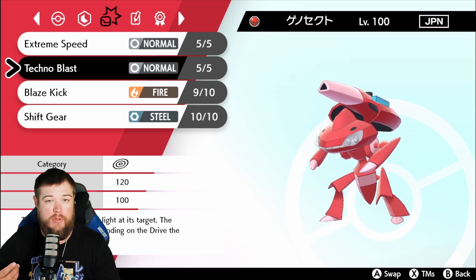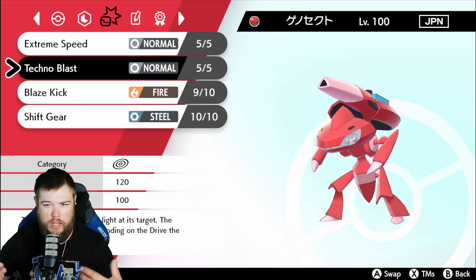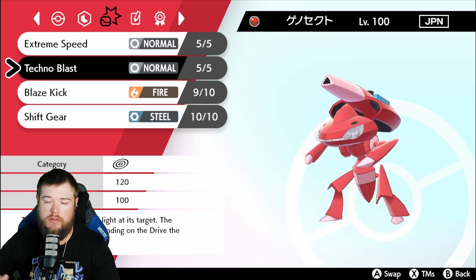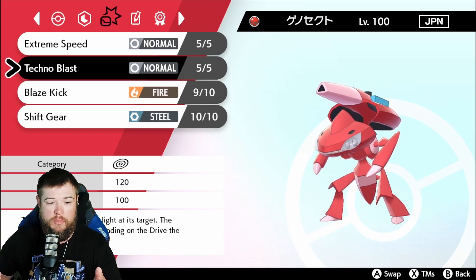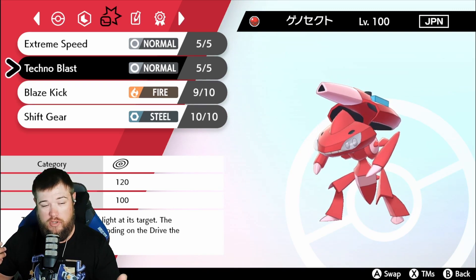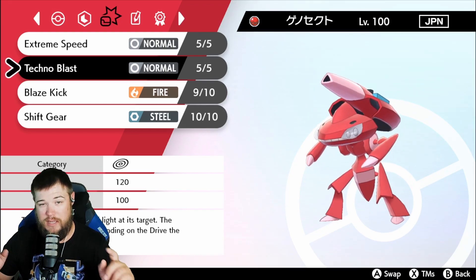Now, your opponent will know what drive you're using just by looking at him. They could see, oh, it's the Douse Drive. But if you really don't know, it's either Douse or Chill — but it changes his normal move into a Water-type move, which is good.